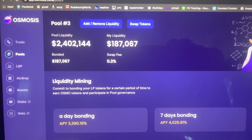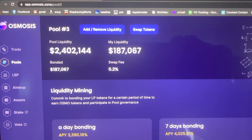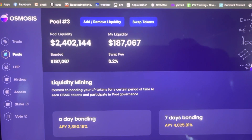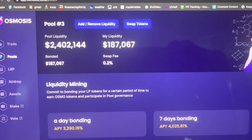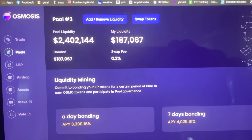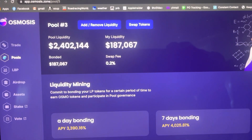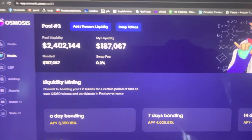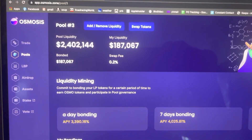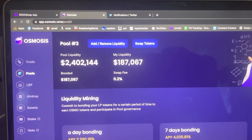One thing to keep in mind — I was talking with Greg about this — there is a way to lose money. For instance, you get back the same dollar amount in Akash. So let's say Akash is $3 when I added this. If it's $6 tomorrow at the end of my unbonding period and I want to unbond, then I only get half as many Akash tokens back. There is a risk, but I'm willing to take it because I don't see Akash going to $5 or $6 within a day. I'm just going to do day bonds, and if it goes up 10% then that offsets some of your loss.